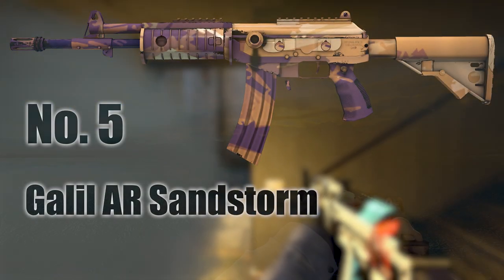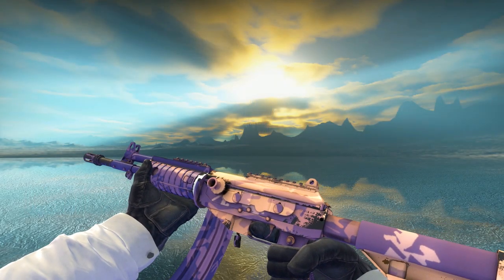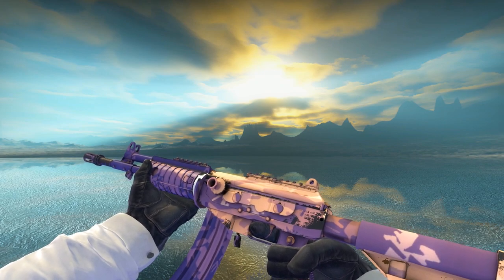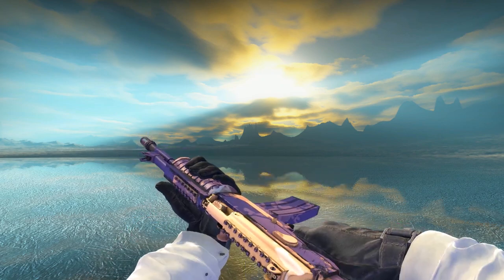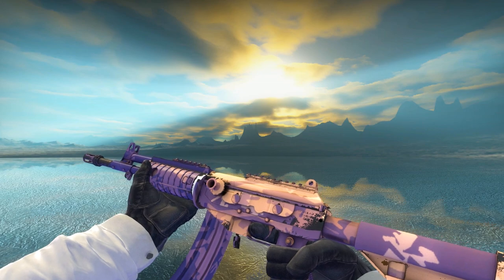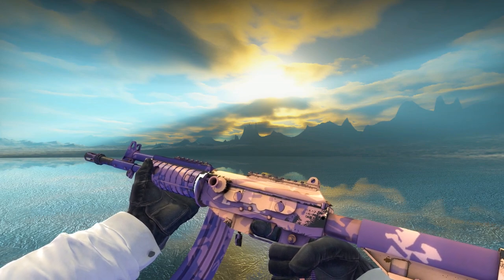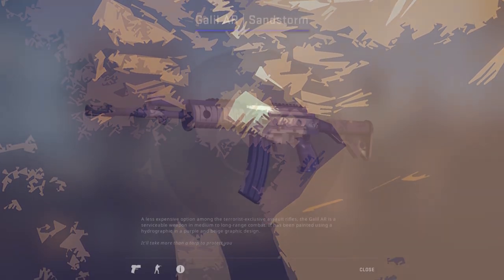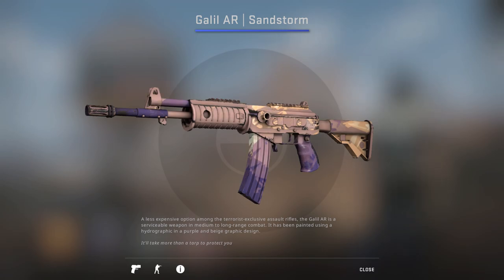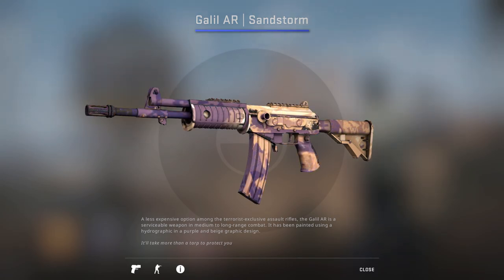Number five, the Galil Sandstorm. If I'm remembering Three Clicks Philips' video properly, this skin was based on a picture that the skin designer took of one of his kids while they were on holiday, which is an interesting story behind an interesting colour pattern. We don't normally see beige and purple going together, but not only is it a really nice match on this skin, it's got a hydrographic texture file slapped all over it, leading to some pretty wildly varied patterns. Most of the time you'll get a mix of beige and purple, which can vary quite a bit, but there are a few designs which are much more distinctive.